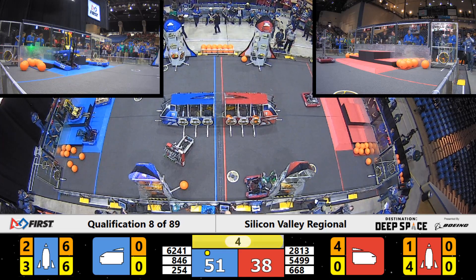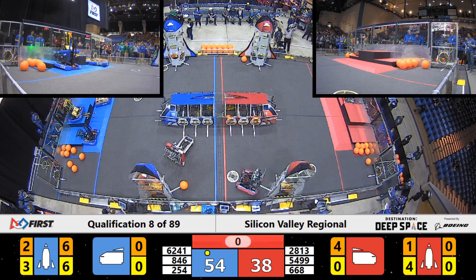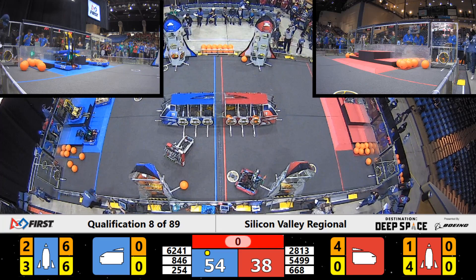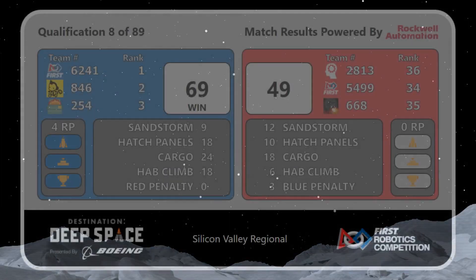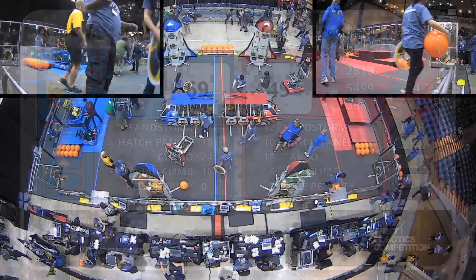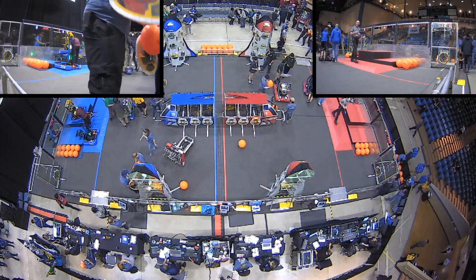Now these teams are going to make their way back to their HABs for some climbing HAB bonus points. Looks like the Funky Monkeys are already up on level three for the blue alliance. We've got one red robot up on level two of the HAB. Blue alliance with a score of 69, and red alliance with a score of 49. Blue alliance earning the two ranking points for the win and two additional ranking points — one for getting one rocket ready for liftoff, and the other one the HAB climbing bonus.